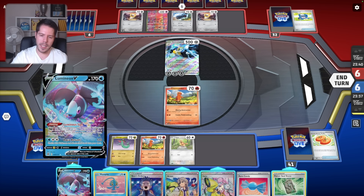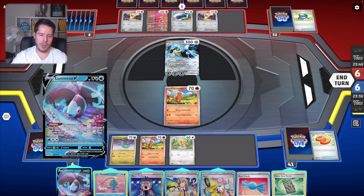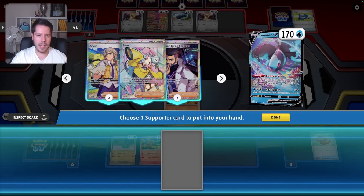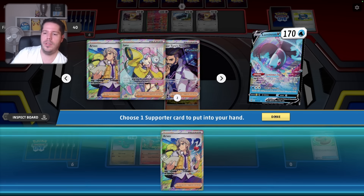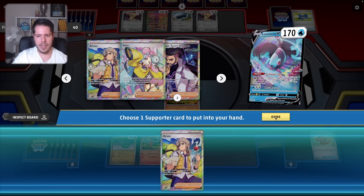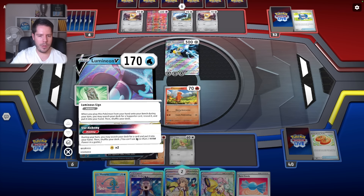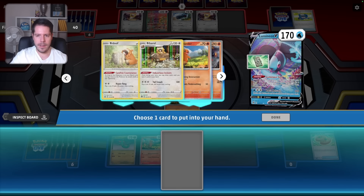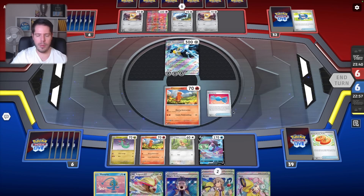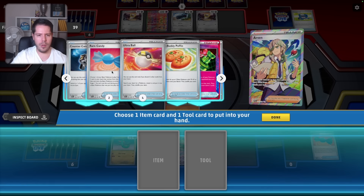So I can Arven for Ultra Ball plus whatever else, and then Lumineon — I'm pretty sure I can get all the pieces. Actually I don't even need to Arven for an Ultra Ball now. I can Arven for a second Rare Candy. Let's just go grab another Arven now. Are we ever going to need Professor Turo? I doubt it. I can discard the Manaphy — this will get me the Pidgeot, which is pretty great. Then Arven for the other Rare Candy. I could Ultra Ball the Arven, but I kind of like having Arven next turn for a potential Buddy-Buddy Poffin.